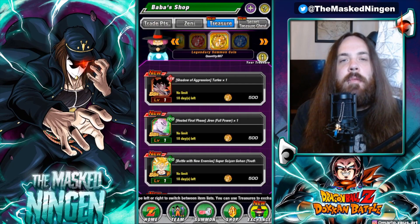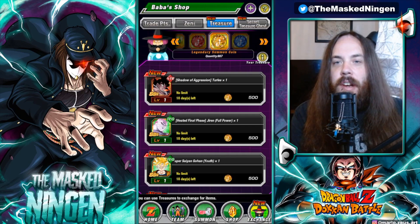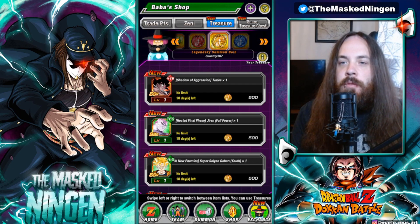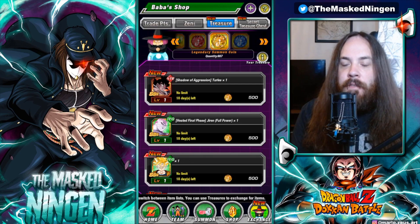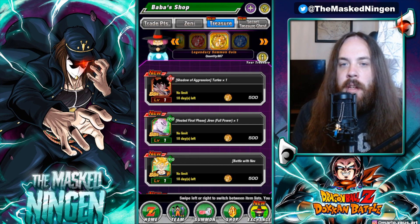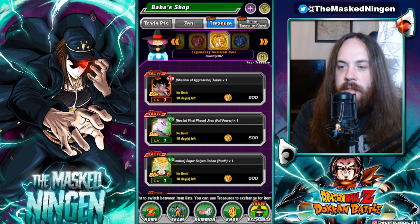Hey guys, Mars Lincoln here bringing you another Dragon Ball Z Dokkan Battle video. Today I thought we would have a look at the list of units currently available on Global to talk about what units you should buy with your yellow coins. Now if you're on JP, they did just recently add Tapion and Minosha, so they're not available for Global, but we will talk about them a little bit throughout the course of this video.